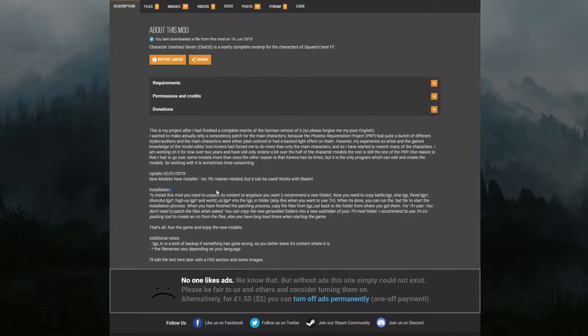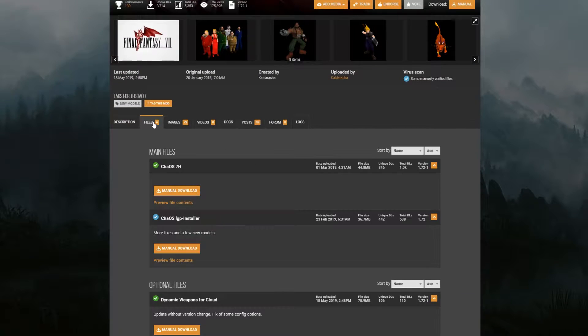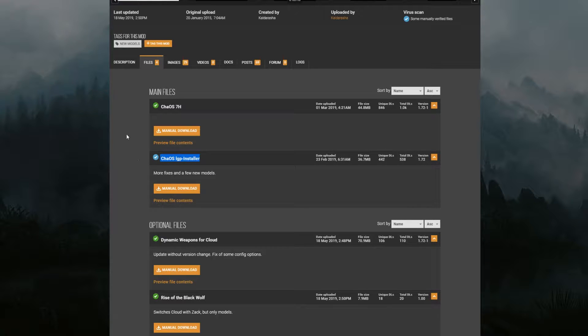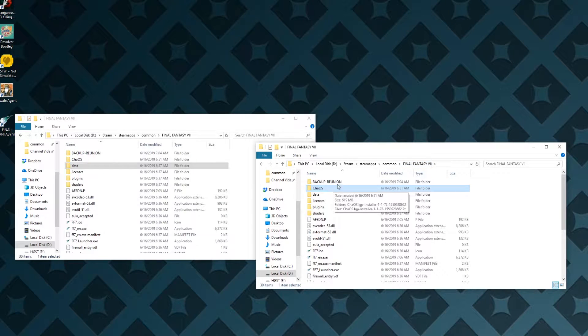He has a short instructional thing, but I got lost because I'm really dumb. Essentially, you're going to download the mod from the files area. It's going to be this one, the LGP installer. You can manually download it and you'll get a zip. It'll look like this — just extract it.